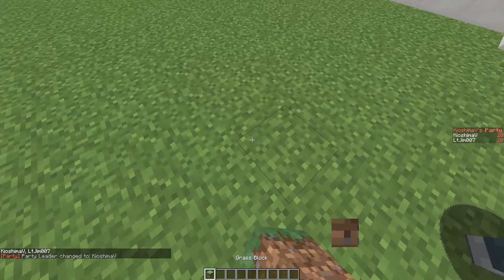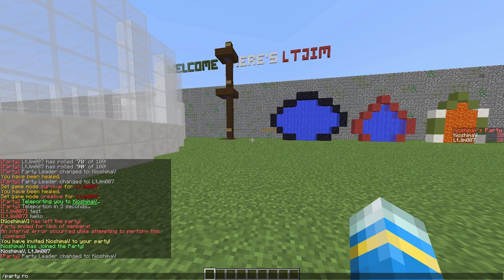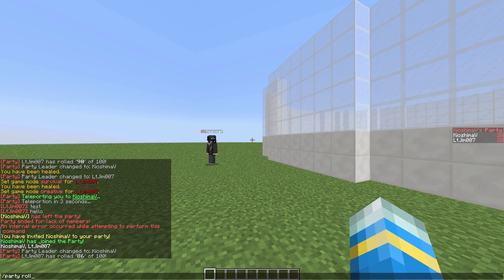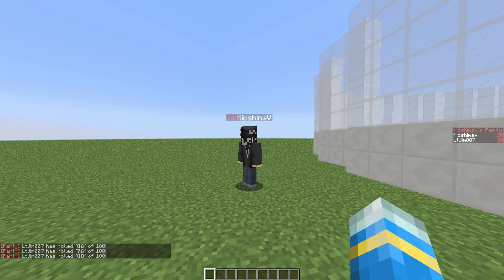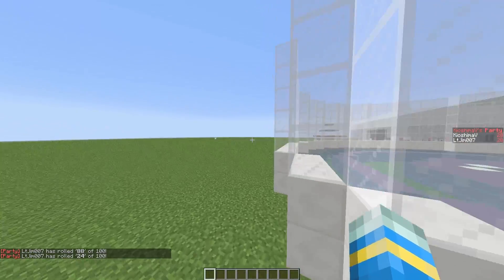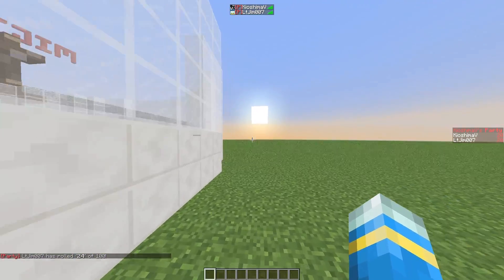There are a few more commands such as party leave, and there is party roll which isn't fully developed yet. This will be a different feature of the plugin — not sure what it is yet — but it rolls and selects a random number out of a hundred. In the config file you can edit a few things to configure it how you want, but nothing too major in there.